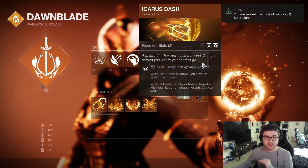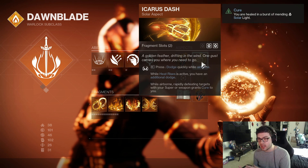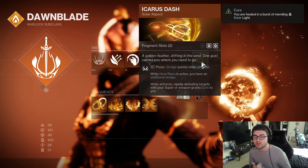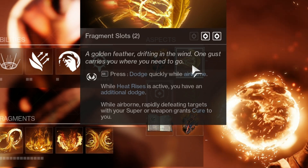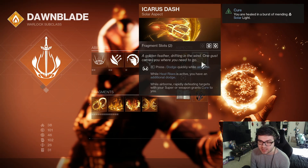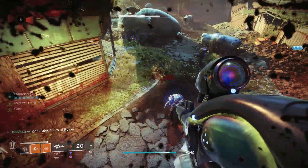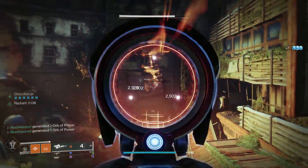Let's go over our first change, and that is Icarus Dash. It's the easiest one to go over. This is just your normal Icarus Dash — you have your dodge, and then when you have Heat Rises activated, you have a double dodge. But you have the additional effect while airborne: rapidly defeating targets with your super or weapons is going to grant you cure, which is essentially just a burst of healing. It takes about three kills from both your super and weapons to actually apply that healing.